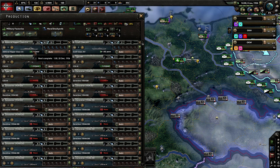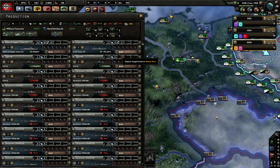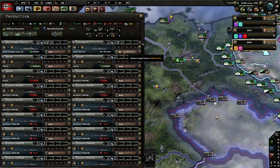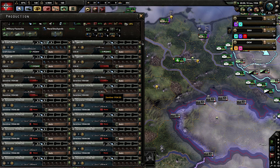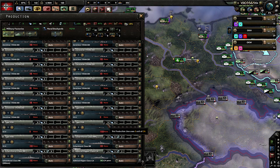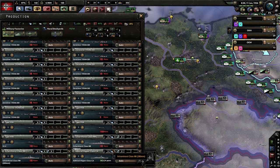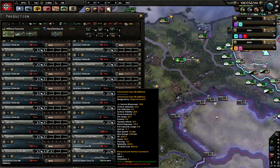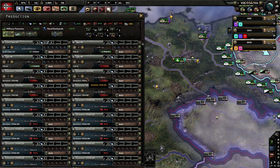Submarine is out of the way. Admiral Hipper — let's just keep it with one. Admiral Hipper all the way down. Recon infantry, next to the two Scharnhorst classes. So what will happen is the other ones will get built a hell of a lot faster.